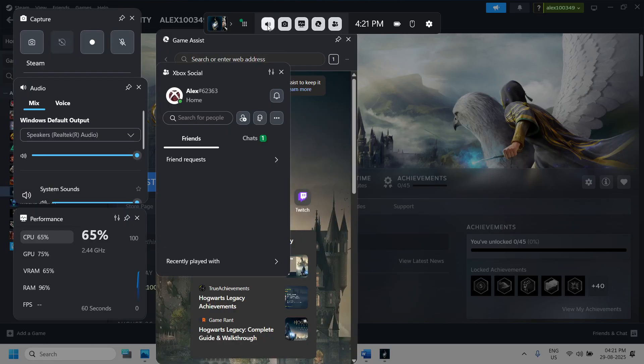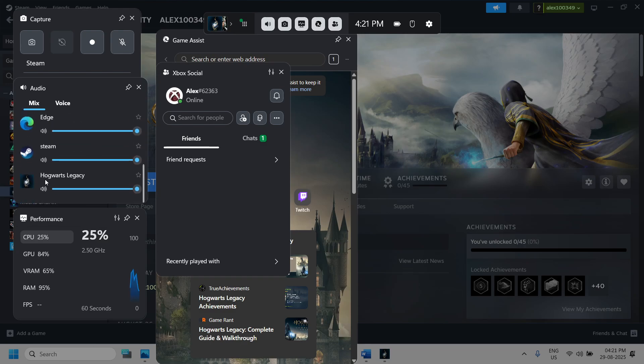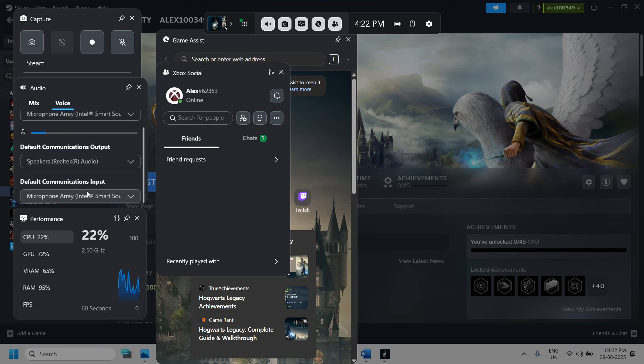Go to the audio speaker icon and you will see the audio panel. Select your speaker and make sure that you select your speaker. Scroll down and you will see the game listed — make sure the game is not on mute. If it is on mute, unmute it and set it to 100. Then go to the Voice tab and select the speaker or microphone which you want to use.